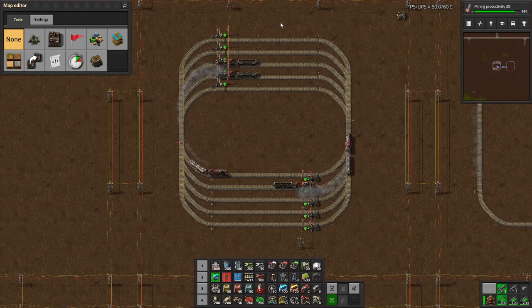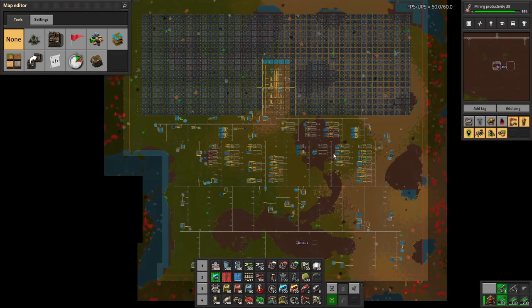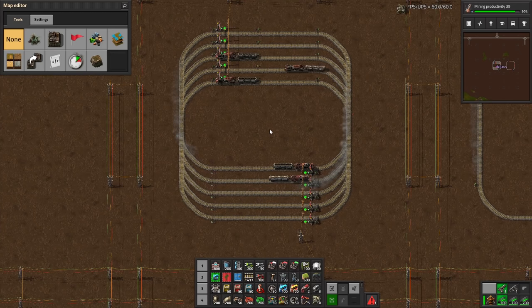I hope this will be useful to you — if it is, you know where the like button is. And of course, if you haven't followed the rest of the base, let me just show you this. This is the base as it currently stands. It is massive. It's running at 2700 science per minute, quite stable, more or less. It will grow as the Let's Play continues, so do check that out if you haven't already.